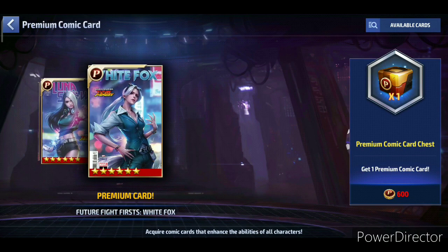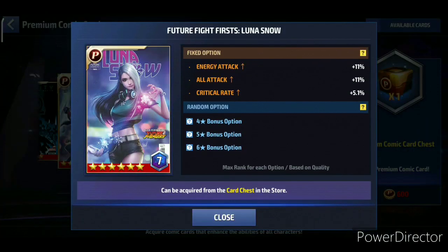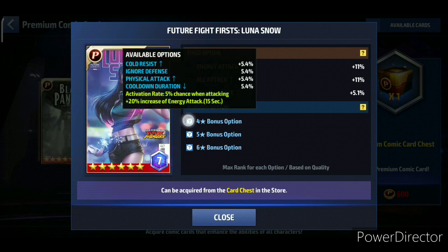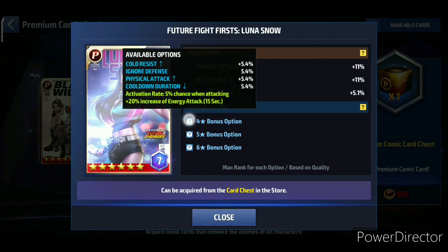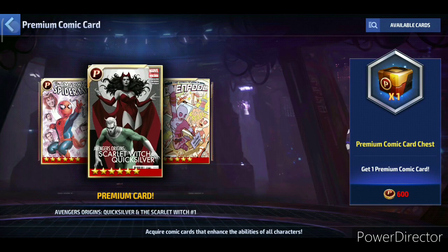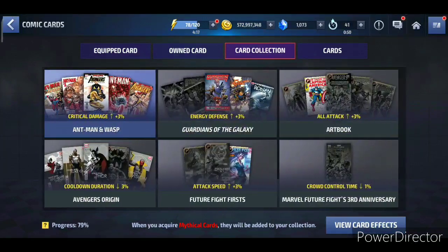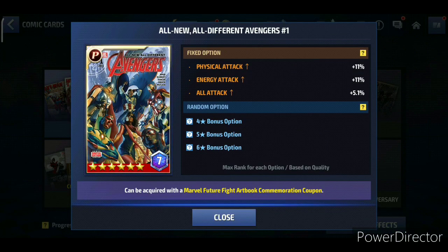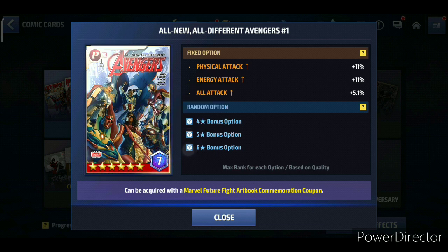This video is about showing the best stats for optimal cards, starting with the PVE set. For PVE, a few cards come to mind. The Luna card is probably the best card you can get — it can roll all three attack types and has energy attack and all-attack as base stats, giving you a huge advantage. The second card is the All-New, All-Different Avengers number one card, the Art Book card, which also has all three attack stats as a base stat.